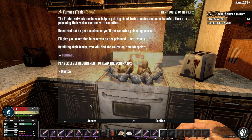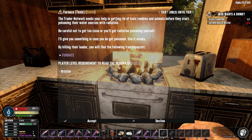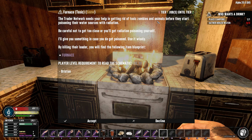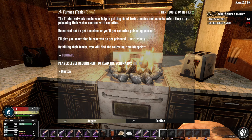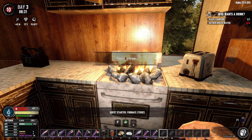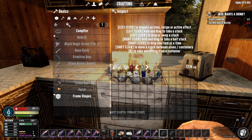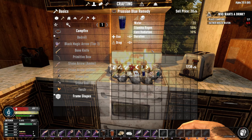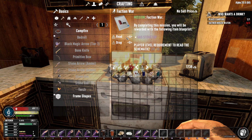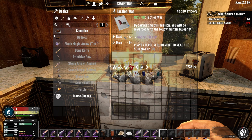While we're waiting for these waters, let's activate both of these missions. We've got one here that's going to give us the furnace - radiation poisoning, the trader network needs your help getting rid of toxic zombies and animals before they start poisoning the water resources. So we've got to kill a bunch of toxic zombies, and there's a Prussian blue remedy for curing radiation. I don't know what that might manifest as, but I guess we can cure it.